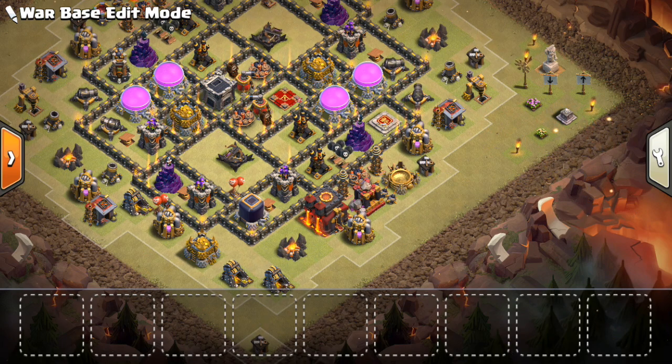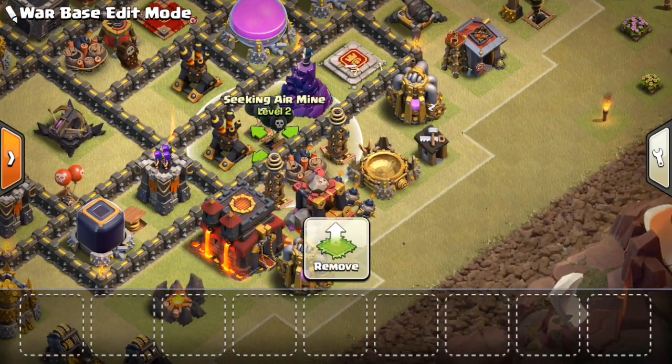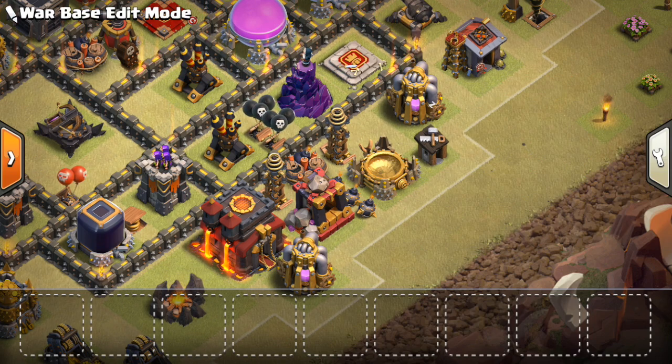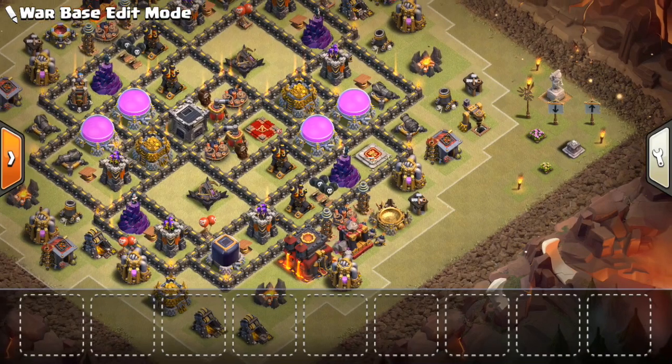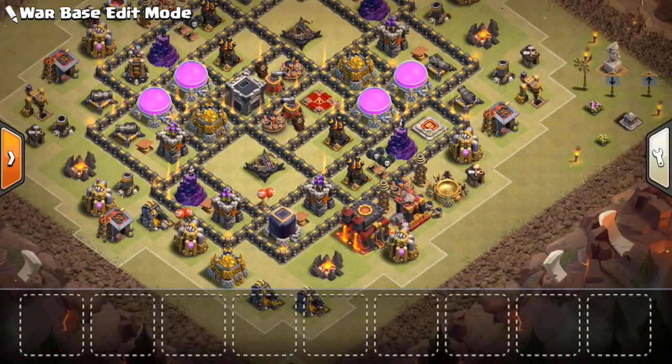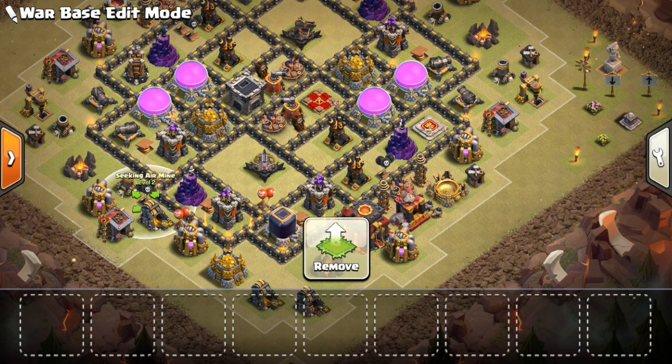Take a look at the air defenses because they're actually more important than you think for killing healers. One very important thing I can't stress enough are these seeking air mines — put them towards the outside of your base. You can have them near the air defenses to still be able to hit lava hounds as they come in to try to break up Laloon attacks, but they have to be at least very close to that outer wall because they can be very effective at killing healers. On another base similar to this one, you could have all four air defenses spread out so you could put a seeking air mine on each side, ensuring at least one healer dies no matter which way they come at the base.